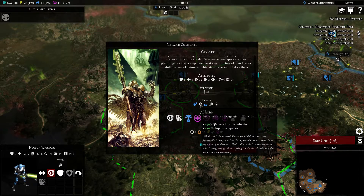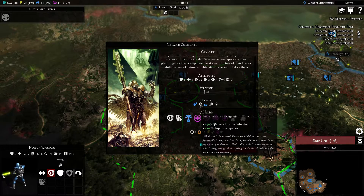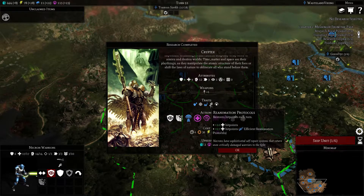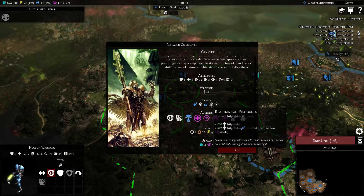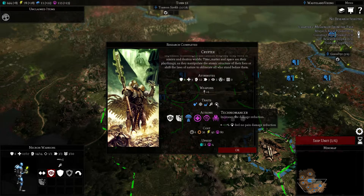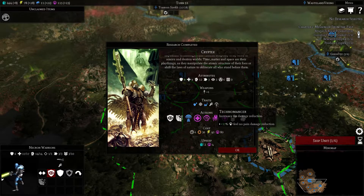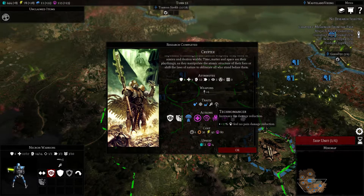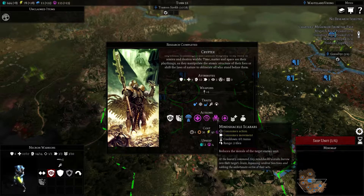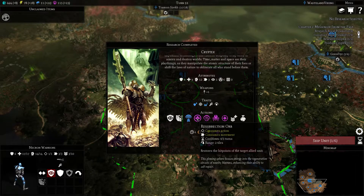He can also get infantry armor and static targeting, which increases the accuracy against units and cities. He has reanimation protocols. Technomancers gives 17% feel no pain damage reduction - so with whatever damage he takes, 17% of it he doesn't take any of, which is really good. These are the abilities that we can level him up in.